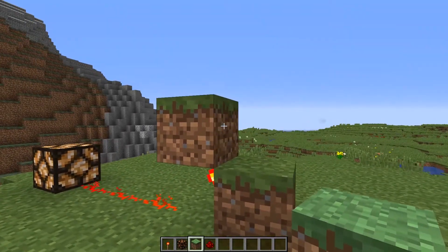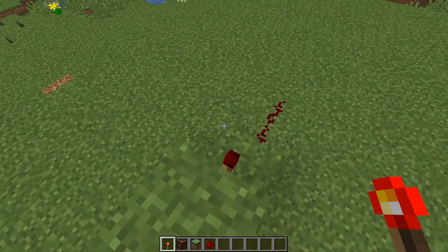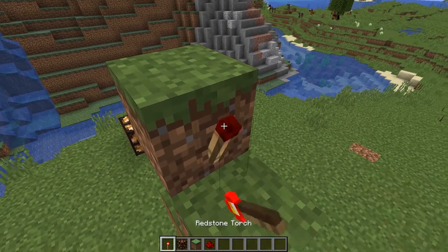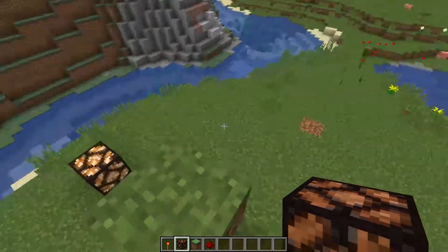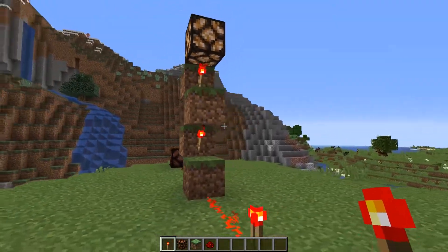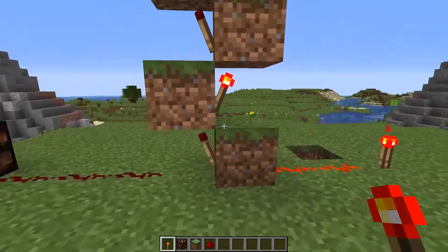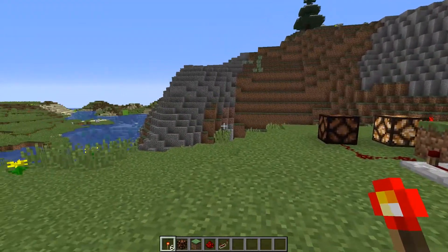Using this inversion mechanic you can build what's called a torch tower to raise redstone signals vertically. You put a block on top of another, alternating torches on each level. The powered block turns the torch off, which means the next block above isn't powered, so its torch turns on — and so on up the tower. You can see it works: the signal gets transmitted up because it's inverting at each stage. It's a very useful technique.